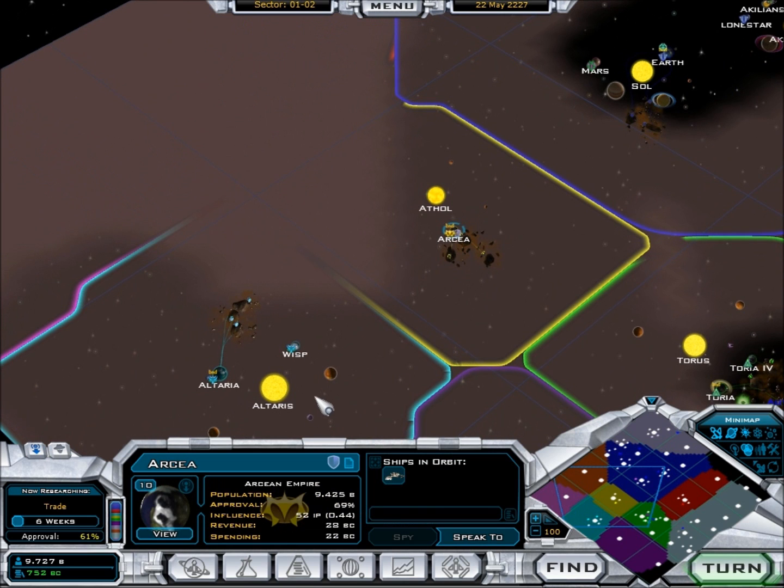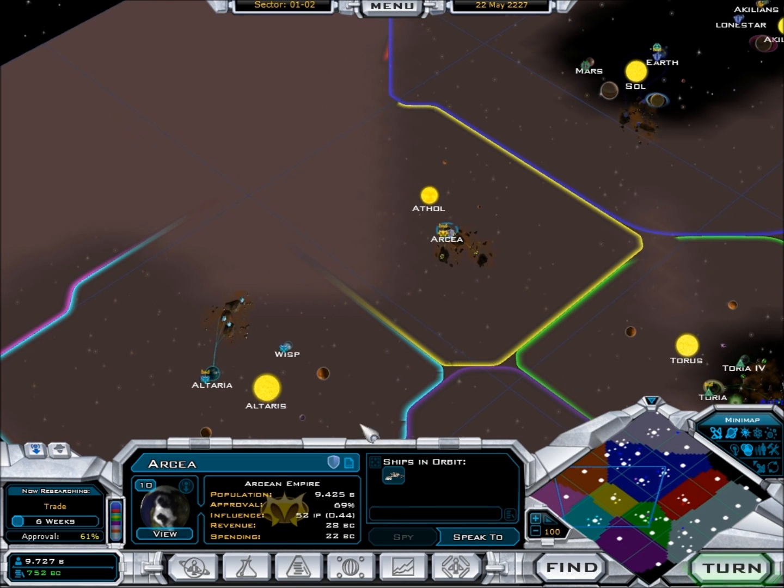The Arsines — because we have a low-level espionage — we can now see the influence. Theirs is 52 IP and our influence is 44. We want to get to 1.0 or higher, and that means our influence is actually taking over their planet. Earth is right there, Arsines is right there — basically it's a tug-of-war, but Earth has so much more influence. Our influence is 67 IP so it will slowly push out.